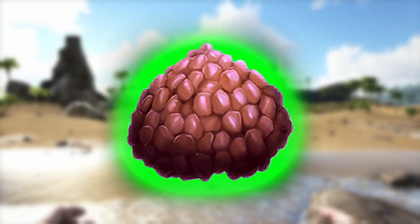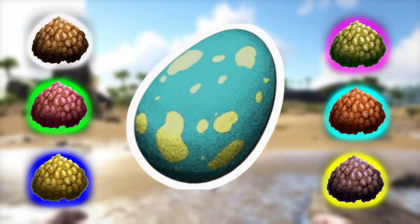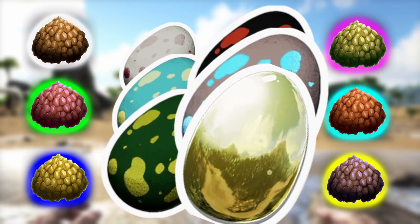Kibble is basically food for the dinosaurs and there are six levels to kibble: Basic, Simple, Regular, Special, Exceptional and Extraordinary. The egg-laying dinos of ARK have been split up into each of these kibble types, and the size of their eggs determines which kibble class they belong to. Before you begin your kibble farms, you're going to need a preserving bin to make jerky, and you're going to need crop plots for your vegetables.